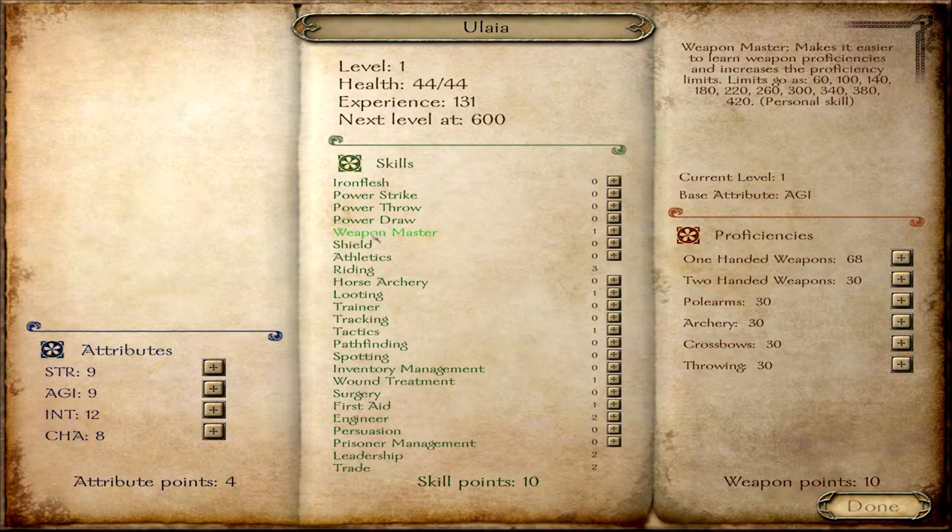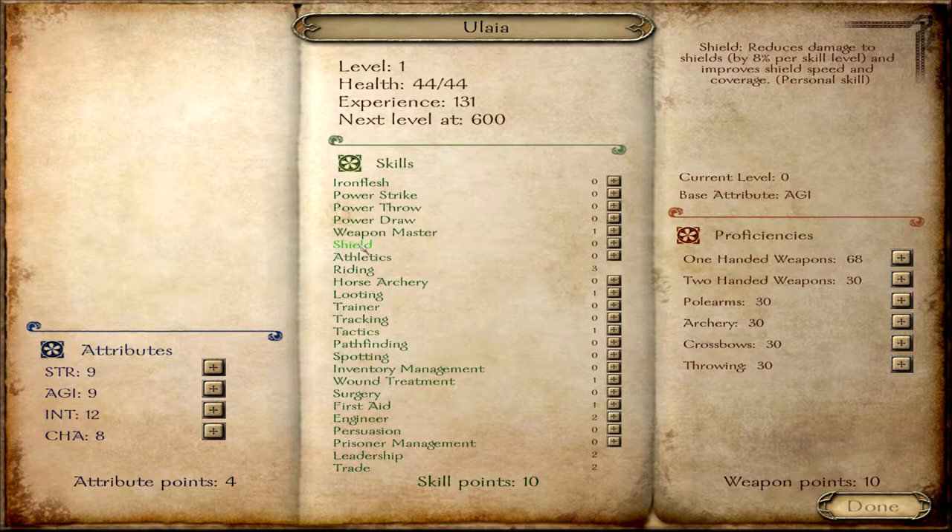Weapon Master increases the maximum proficiency you can have with a weapon. Shield improves the coverage of the shield as well as the speed, reduces damage to shields by 8% per skill level, and some shields require a specific shield level. Athletics is how fast you can run, which is useful if you're on foot a lot — also, the faster you can move, the more speed damage bonus you can get, so attacking while moving faster does more damage.